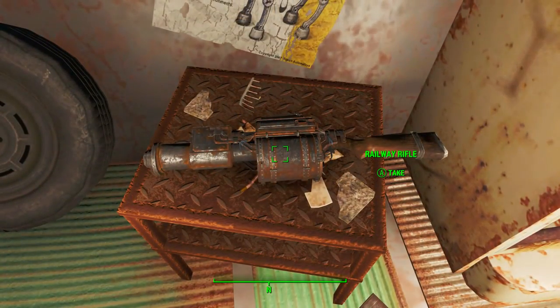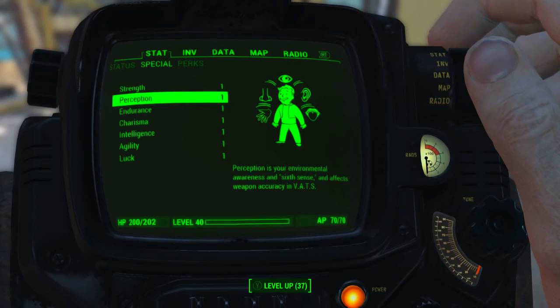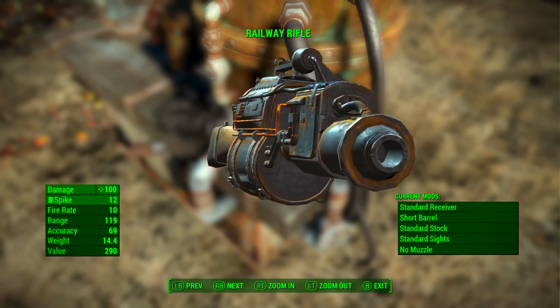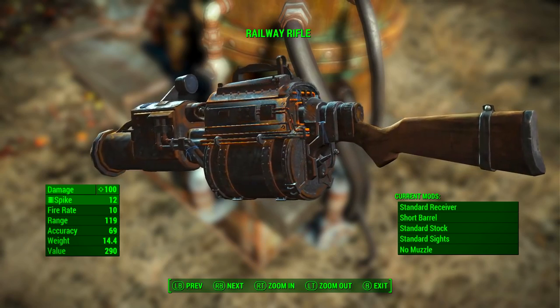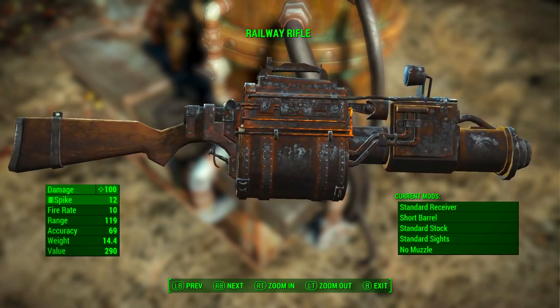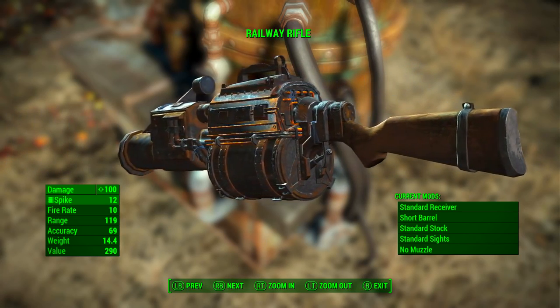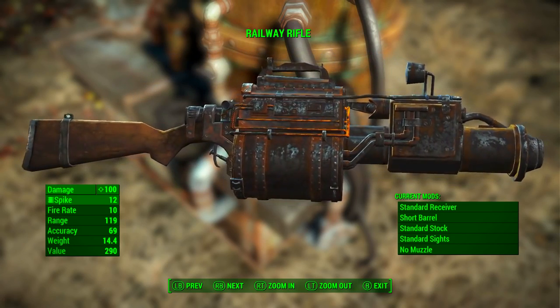This one will be here no matter what level you are. Before we look at the railway rifle's base stats, as always I have reduced my character's special attribute stats to one and have no bobblehead, magazine, or perk effects applied, so we will be seeing the absolute minimum base stats. Railway rifles should always come with absolutely no modifications applied. With no mods applied, the railway rifle has a base ballistic damage of 100, uses the railway spike as ammunition, has a fire rate of 10, a range of 119, accuracy of 69, weight of 14.4, and a value of 290 caps.